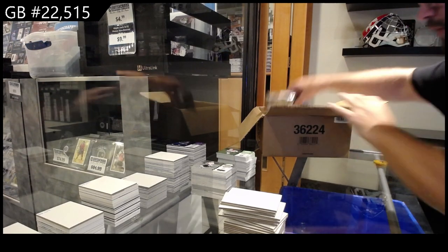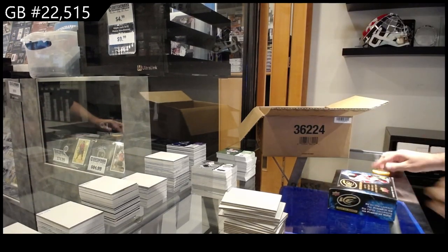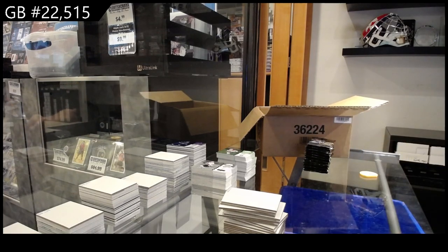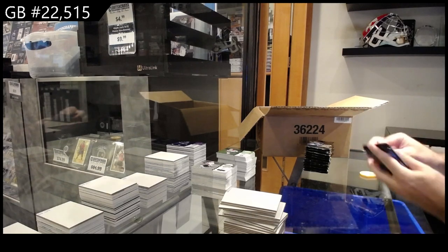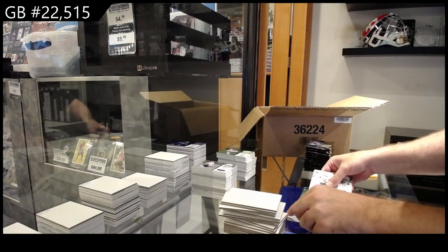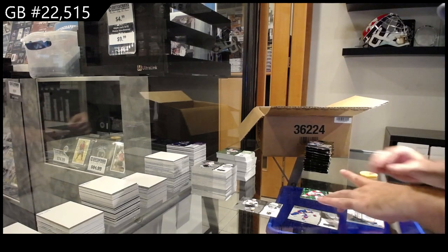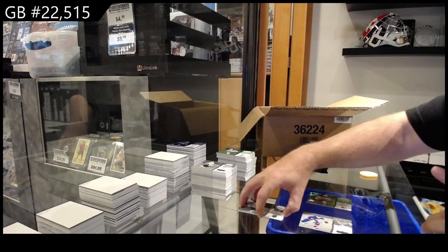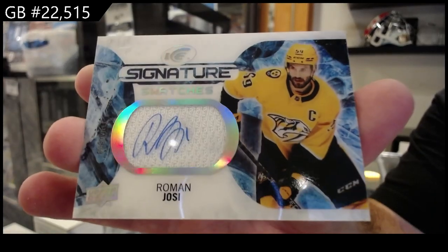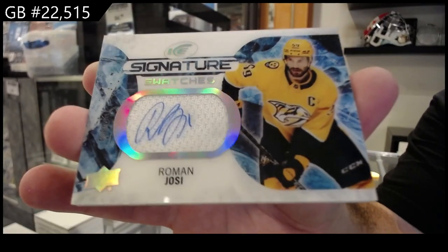Alright, we've got two left to go. So we've now hit a Wolf, a Faber, a Cooley, and a Bedard actually. So we've hit — what rookie have we not hit yet, whether it be an insert or a big one? We've got a Signature Swatches for the Nashville Predators — Roman Josi. Josi for the Preds. We've got a purple Perfetti for the Jets.